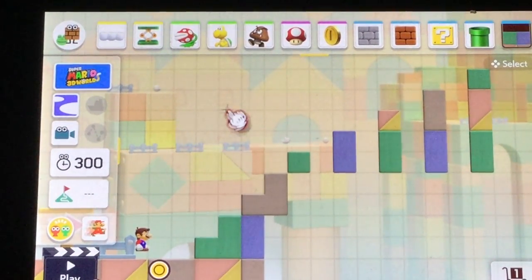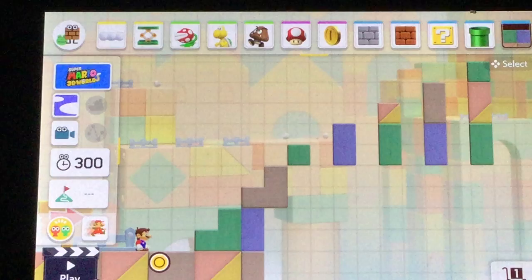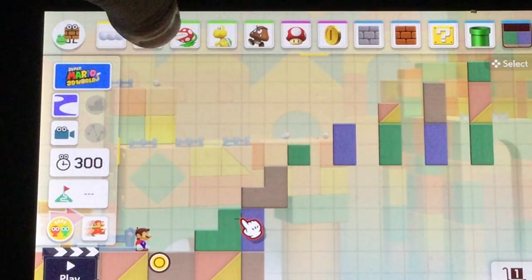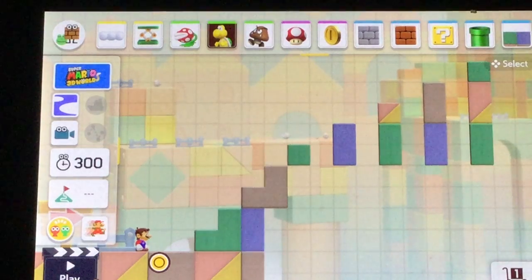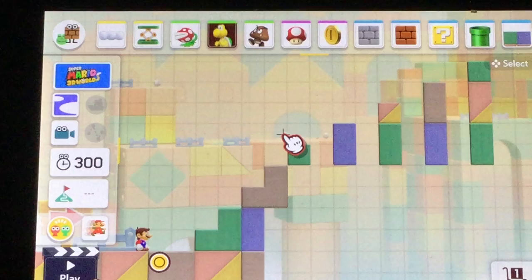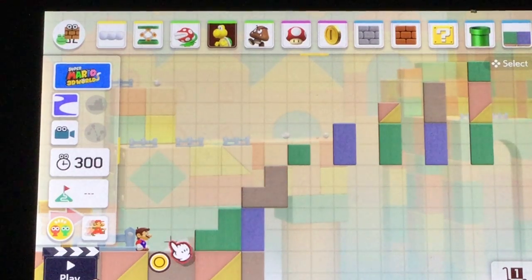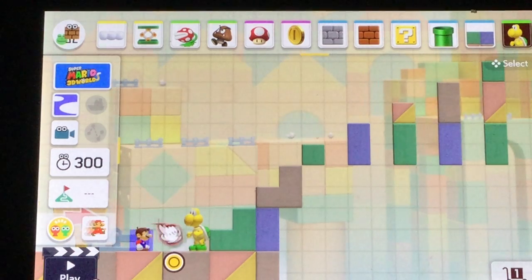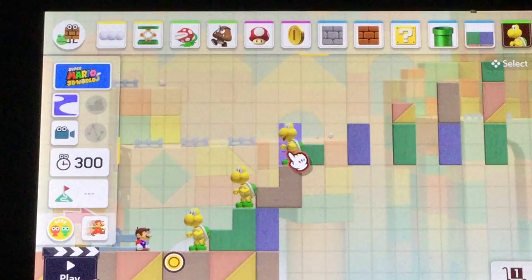Then you're gonna make a five-block tower and leave one space in between. So that's what we're gonna start off with. Then we're gonna go up here and use the touch screen — click the Koopa and place a Koopa on the towers.